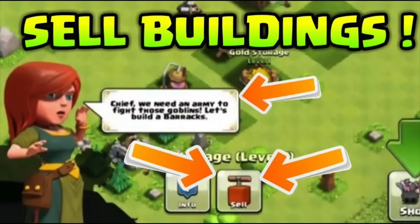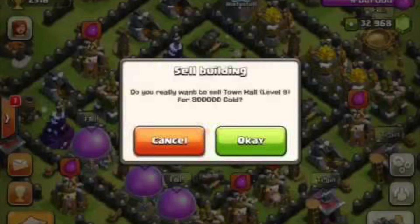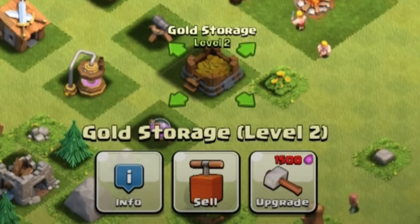Selling buildings. Once upon a time it was possible to sell any building in the game back to the shop, except the Town Hall — though there was a visual glitch that seemed like you could sell the Town Hall. The feature was removed because people kept selling important buildings and it just made zero sense to keep it.